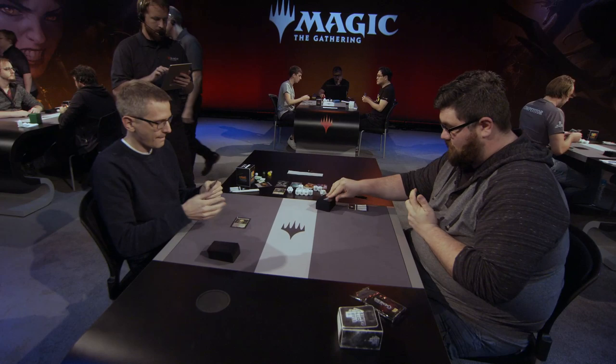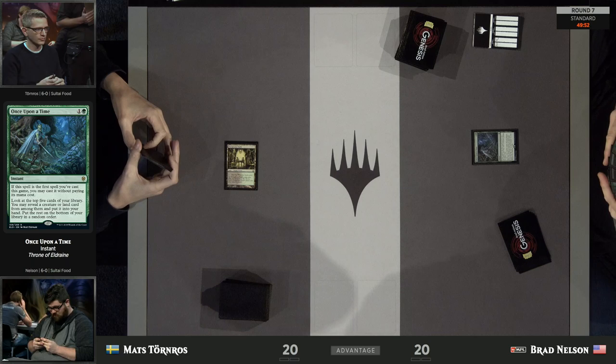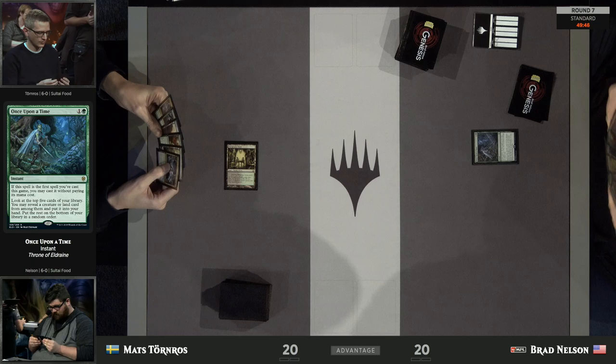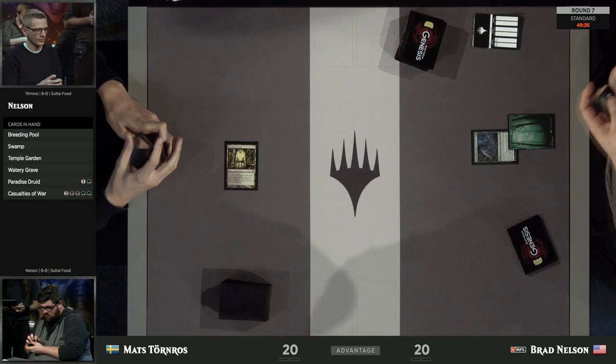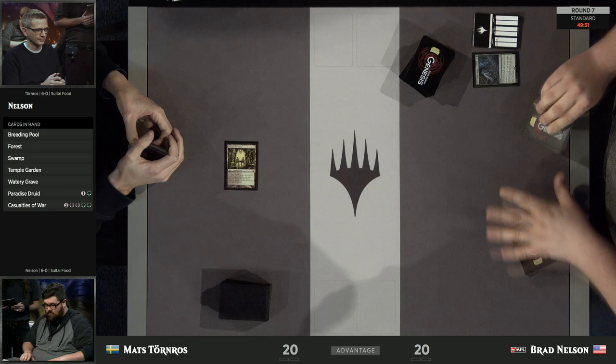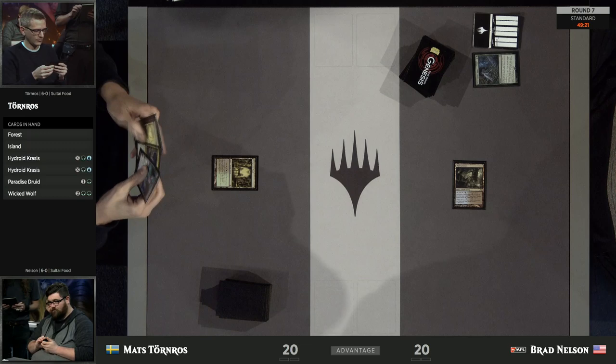Brad is running the full 4 Noxious Grasp, and his flex slots are 2 Vraska Golgari Queen and 2 Casualties of War. Mats on the other side has 2 Noxious Grasp, 2 Aether Gust, and then a split of Liliana Dreadhorde General and Ugin the Ineffable for his high-end flex slot. The really interesting thing is that he's choosing to play 2 copies of Aether Gust along with Noxious Grasp. Typically Aether Gust is the card you play if you don't have access to black, but Tornros is going for the 2-2 split despite being a Sultai Food deck.